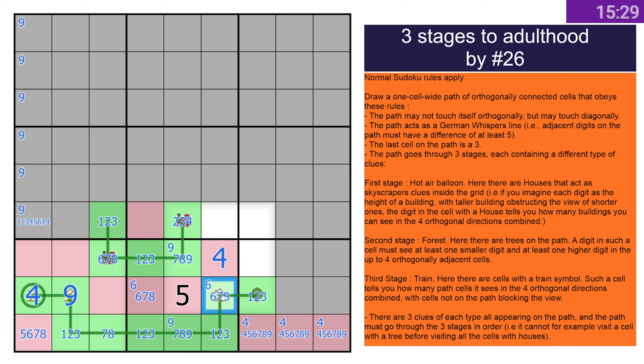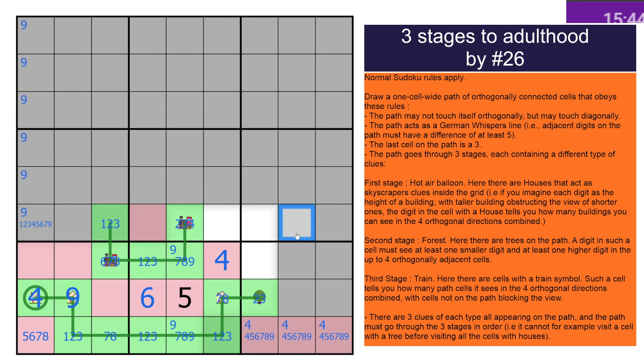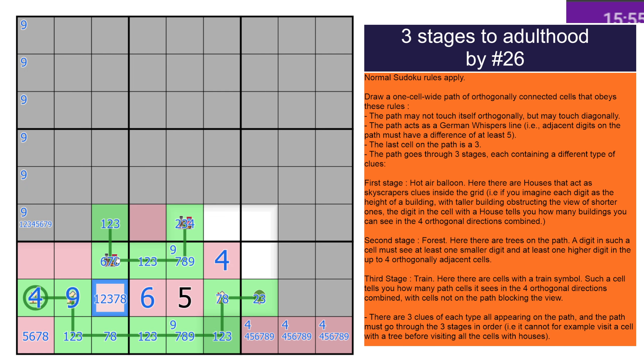Three, eight, nine — three, eight, nine — three, eight, nine. Yeah, all of those should work. This needs something smaller than that, so it's definitely not a one — gives you the six. I clicked something I didn't want to. What am I looking for — outlines off. Oh that's so much easier to read. Four, five, six, and nine in there — that probably wasn't worthwhile.